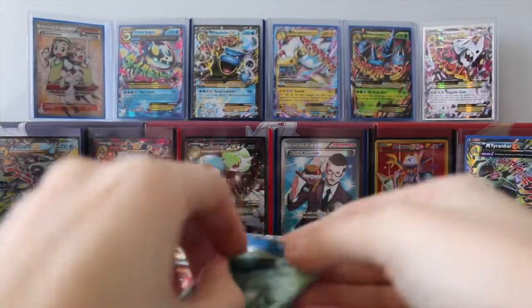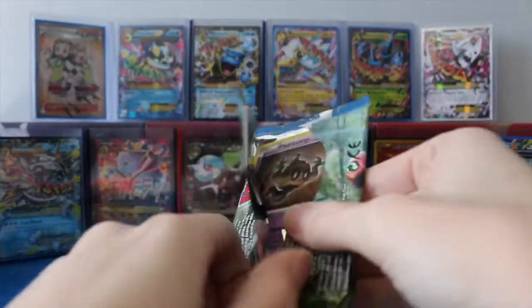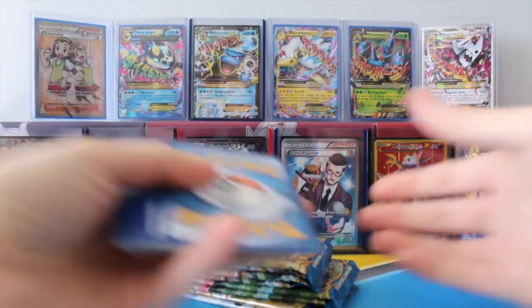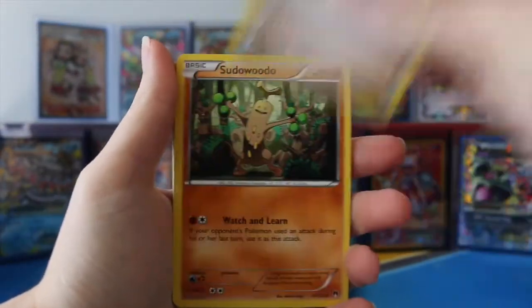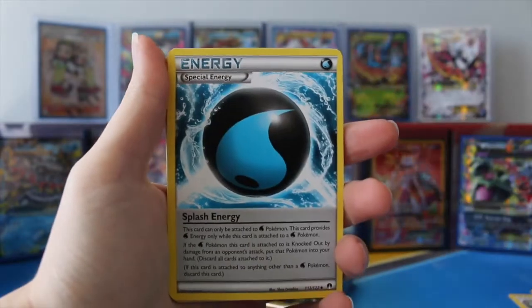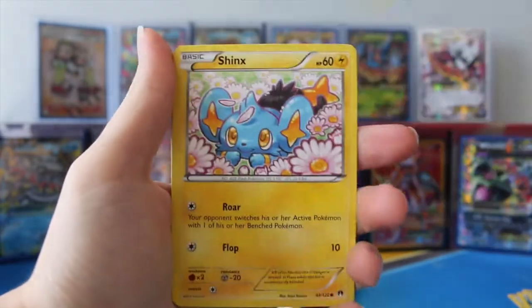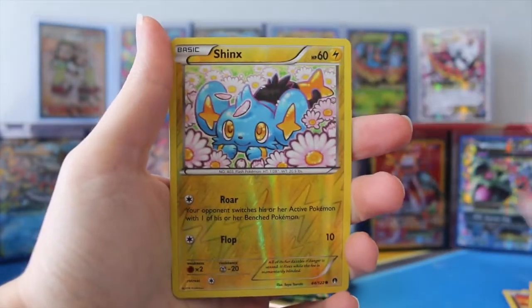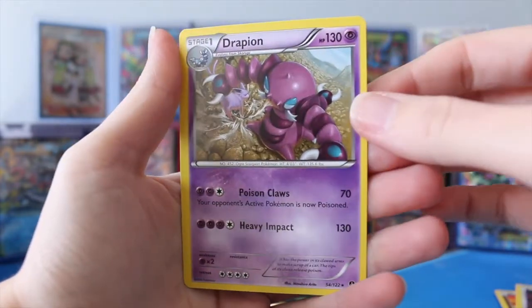Just going to go right ahead and break into them. I am on the hunt for the Espeon EX or any of the Gyarados cards because I have not got any of those. So we have Tierno, Splash Energy, Shinx, Spritzy, Glamyow, Reverse Shinx, and a regular rare Dripion.